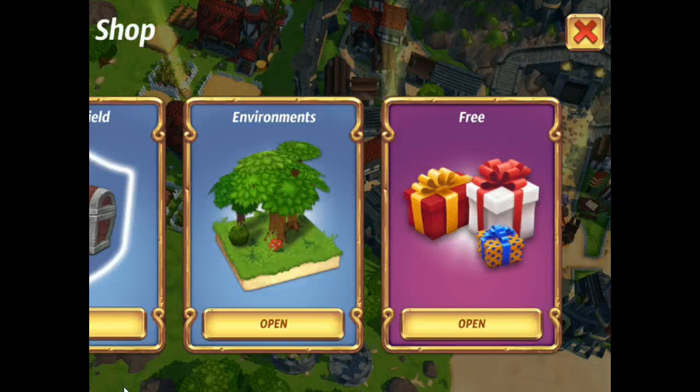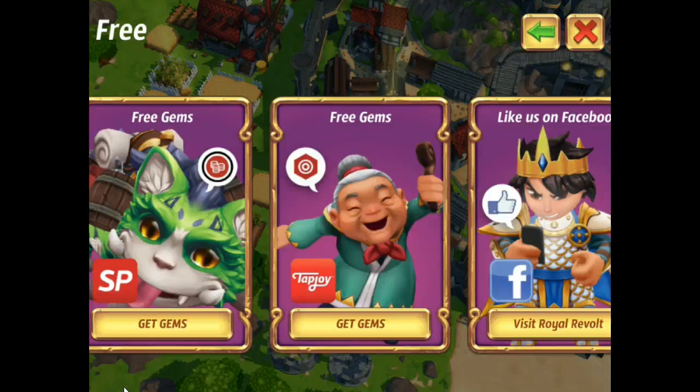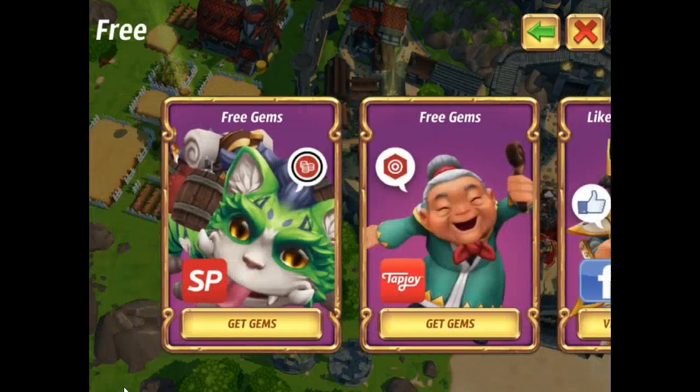I wanted to talk about some of the hidden things that came with the update. There are actually a lot of ways to get more free gems now. We went over here to the shop area, and you'll notice these two icons — the little cat thing and the granny thing — are brand new, and they're free ways to get gems.